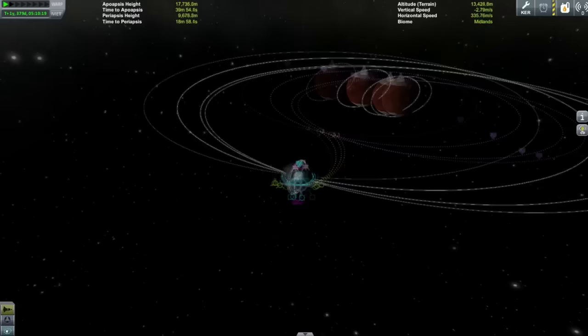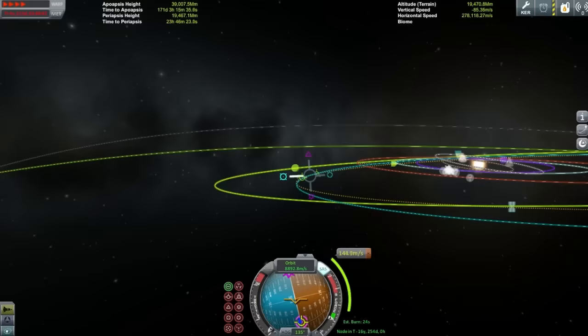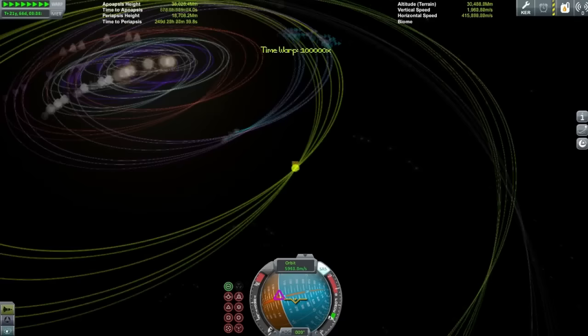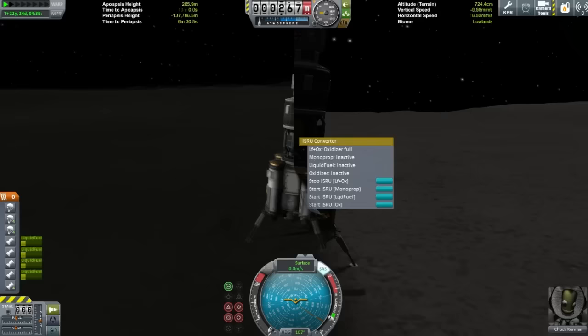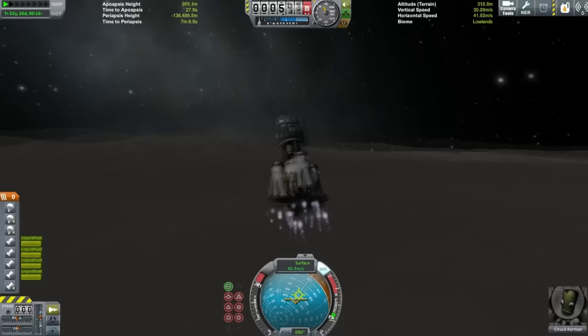Let's talk about revising the ship a bit more. I wouldn't bring a claw next time — I brought it mainly for Dres asteroids, but in the end you don't need it. You might also notice there are four little heat shields, but you really need a heat shield covering the whole thing so you can aerobrake at Jool. Throughout this whole mission I was unable to aerobrake anywhere, which was a real major pain because it meant I wasted a lot of delta-V. Definitely bring a heat shield next time.